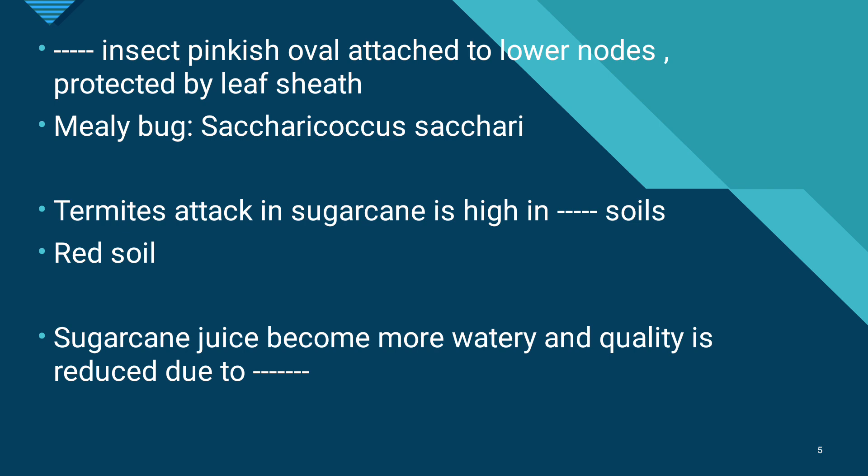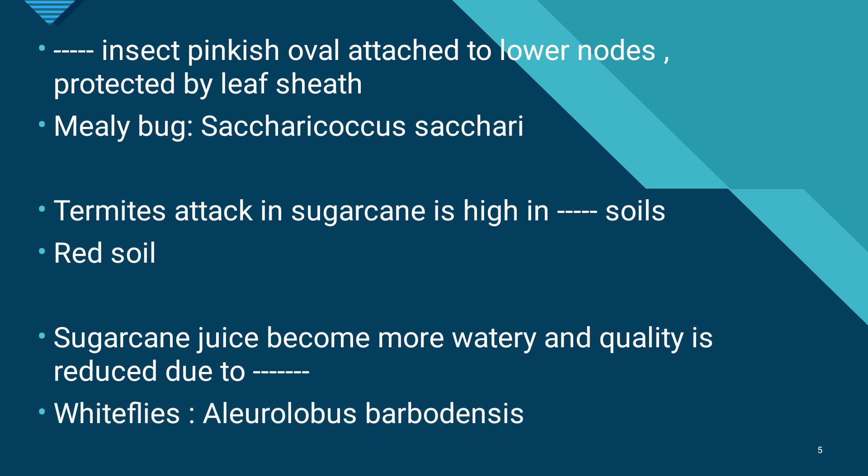Sugarcane juice becomes more watery and the quality of the juice is reduced due to whitefly, Aleurolobus barbadensis. This is also a hemipteran pest causing a loss of 15 to 20% yield and a reduced sugar content. Whitefly infestation is more severe in ratoon crops, in waterlogged areas, and in alkaline soils.